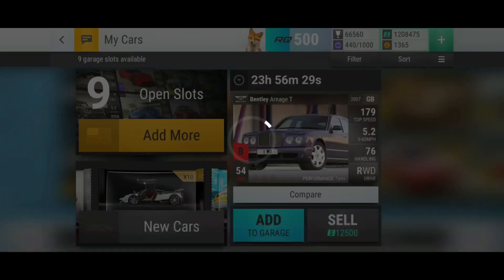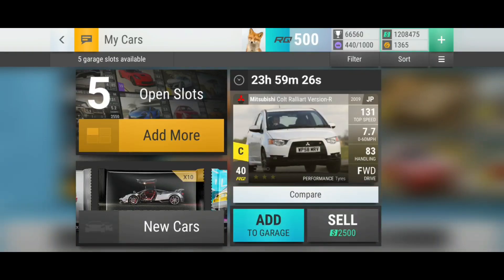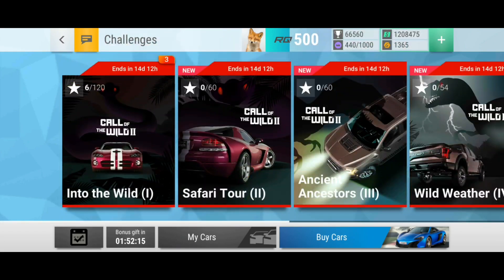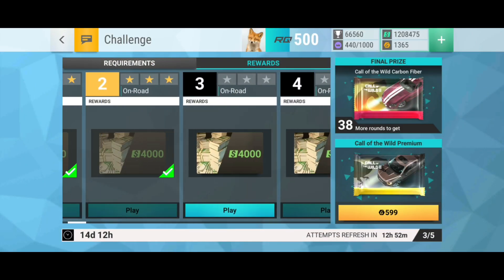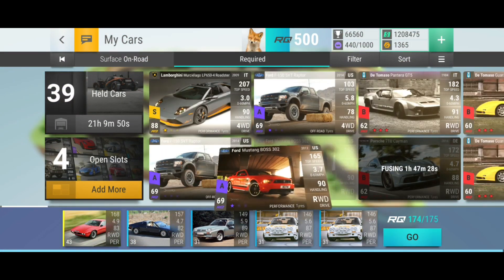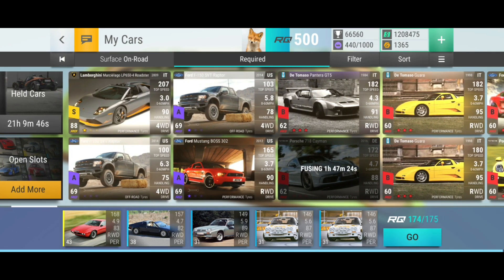We're just gonna add these ones quickly. I'll also show you my Call of the Wild garage when we're already here. You can also win a carbon fiber here, which is interesting. Call of the Wild — not too bad. The sad part is they took out the GTSR, which I have maxed — the prize car. They took it out. I'm upset.